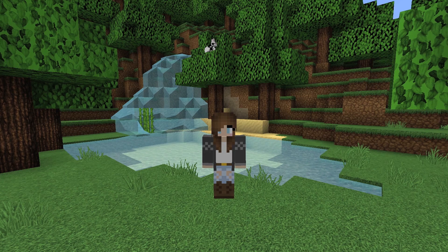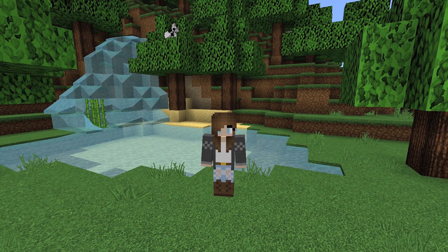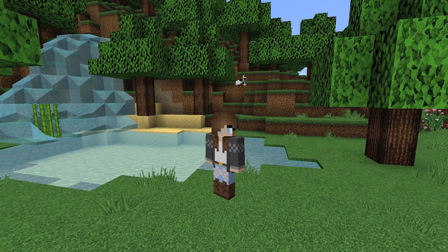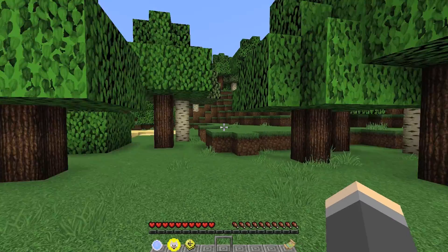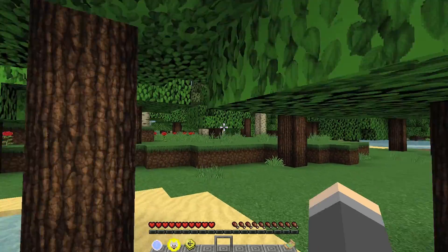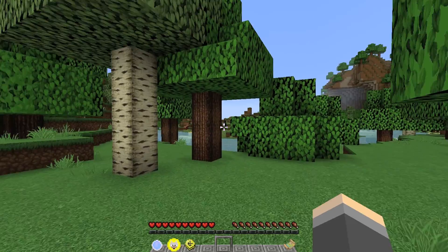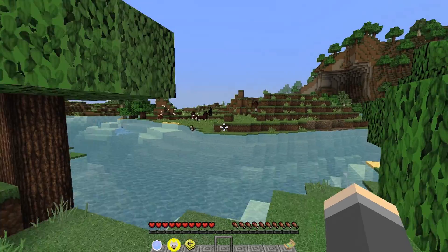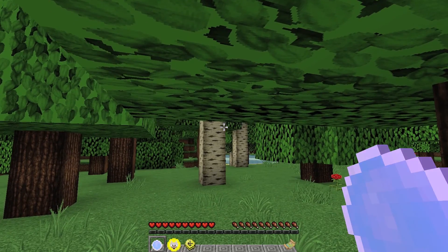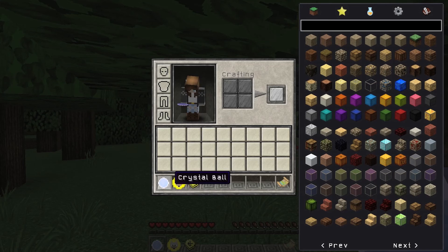I've spawned into this world and was running around until I found a really nice looking area — this is kind of where I've ended up. It's a really cute area with lots of trees, lots of animals, little patches of water, and some horses over here. I love horses so I'm excited to start our little world here. I spawned with a crystal ball which is part of Minecraft Comes Alive — we'll work that out later.